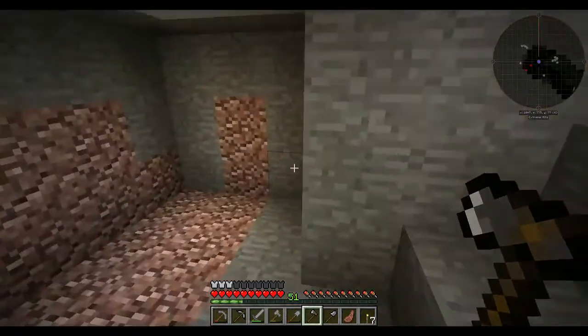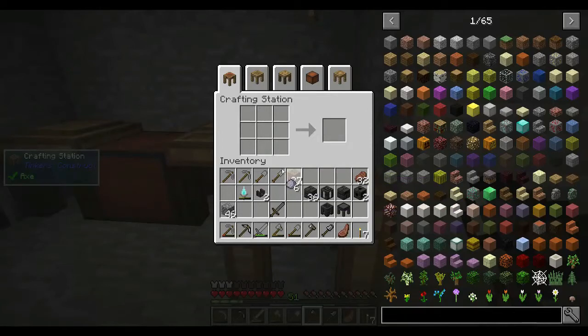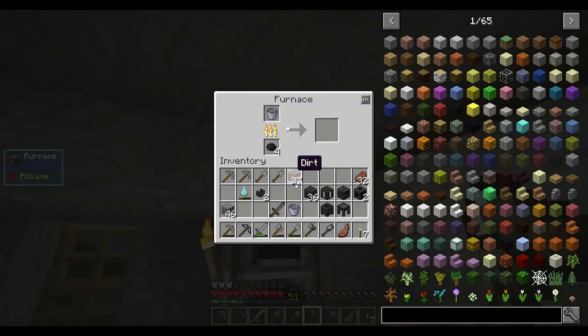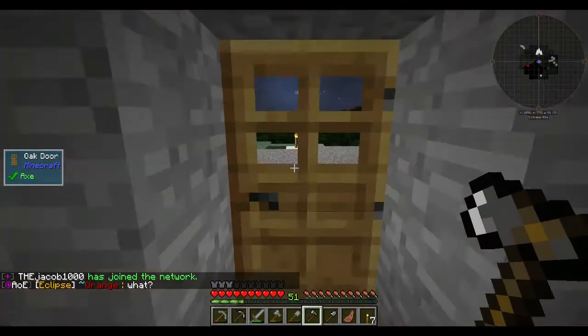I guess the next thing to do is to set up that smeltery, but I'm running out of time for this episode. Before we go, we'll grab a couple of unfired buckets, which are fine for use in water but as soon as you use them for lava, they burn up. I'll need to go to the mining age and get some iron — that will be the next thing on my list. It's nighttime so it'll be a good time to go to the mining age.